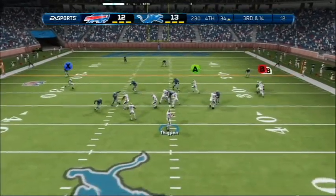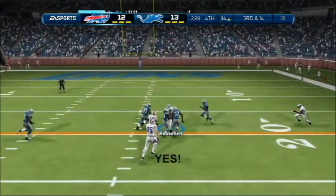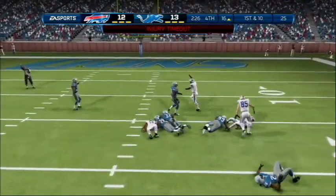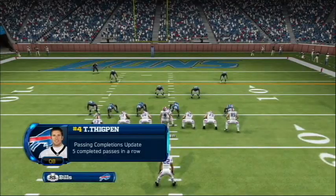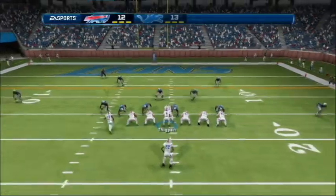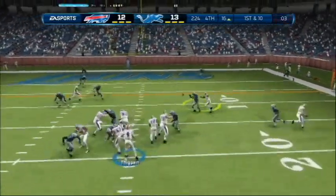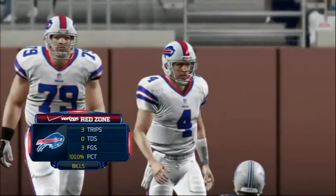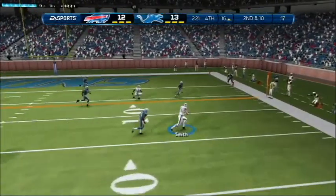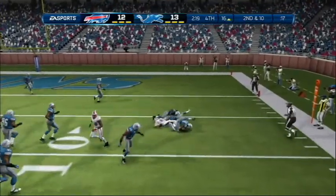They'll go shotgun here, challenging the defenders to the right side. The tackle was going to be made, but he's beyond the first down marker. They better hurry to get set. The offense heads to the line for the seventh play of the drive. Second and ten, looking for an open receiver on the right — that's a gain of eight.